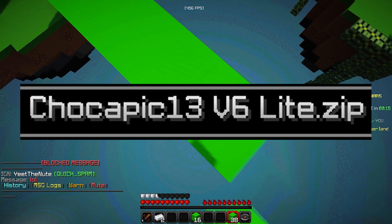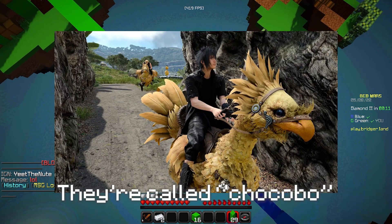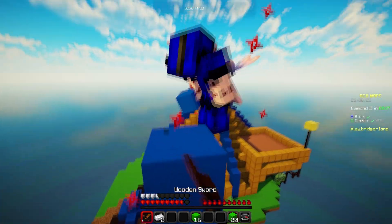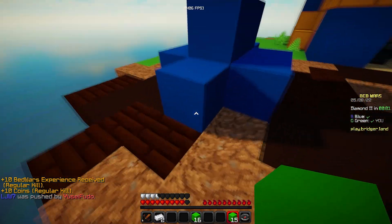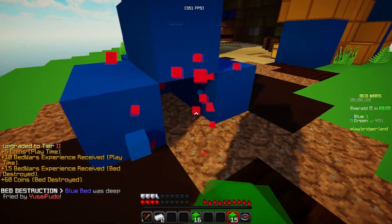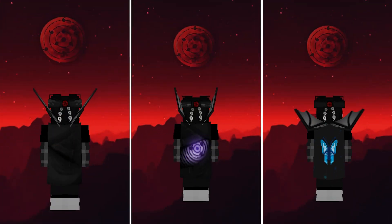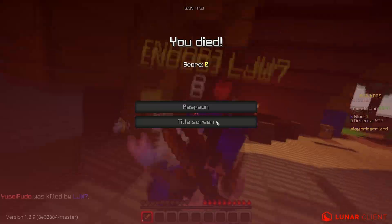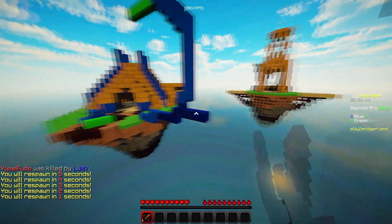Every time I see Chocobos I always think of those birds in Final Fantasy, the yellow ones, but I actually searched it up and it's a cereal brand. The knockback is awesome, just break the bed. The games are so fast. Make sure to check out my cosmetics — they're gonna get removed from the store, so get them right now.